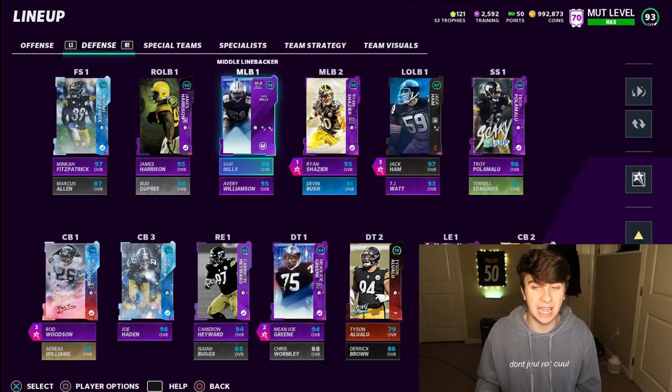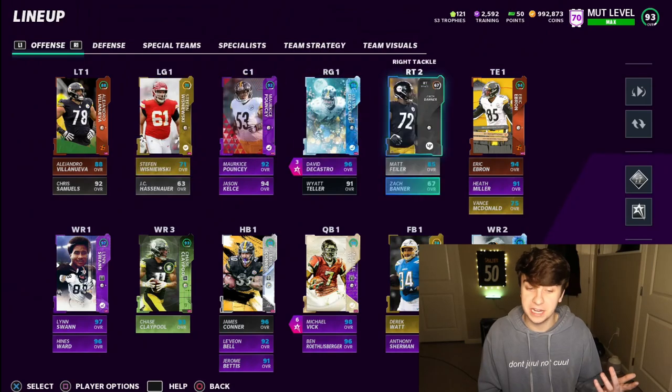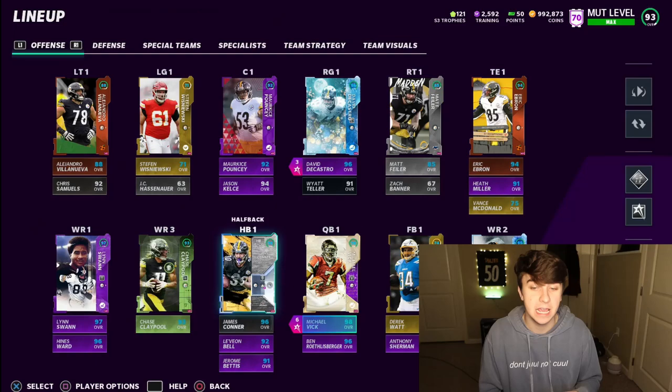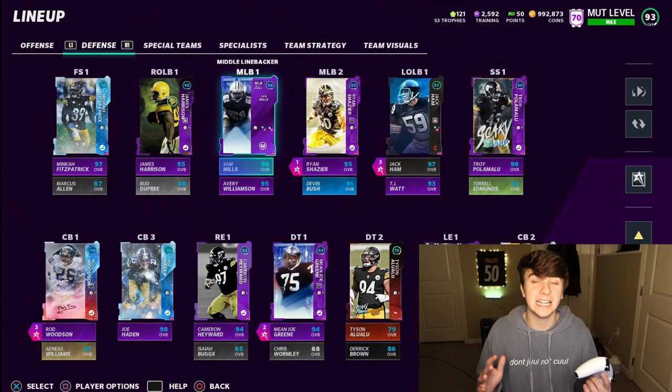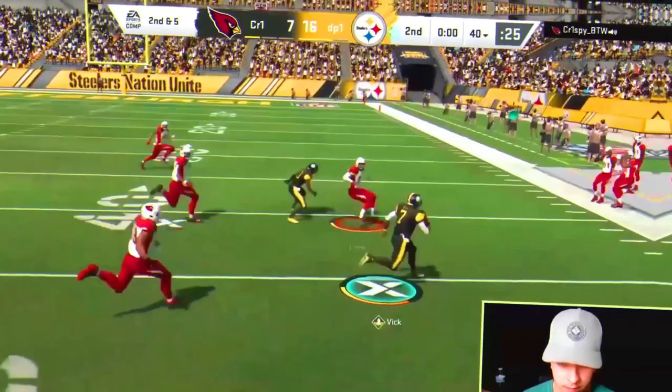It's time to jump into a game with this defense. The offense could still use a little work — our left guard's a bum, we need a couple receivers, Chase Claypool upgrade, Deontay Johnson upgrade — but besides that, this team is amazing at 93 overall. Let's jump into a game.